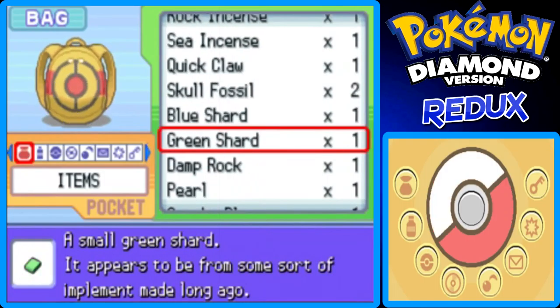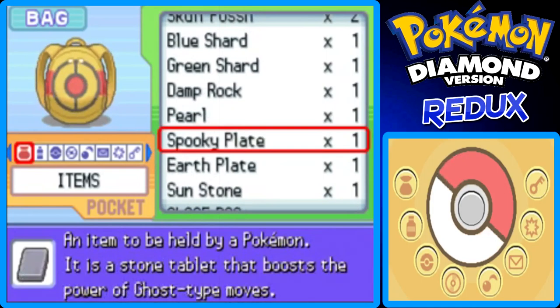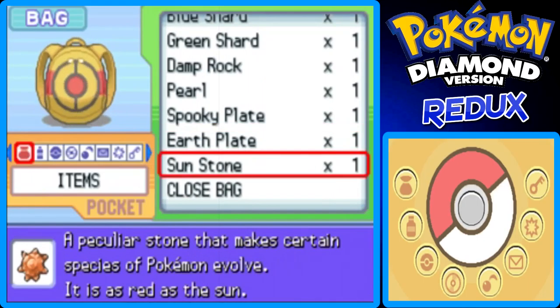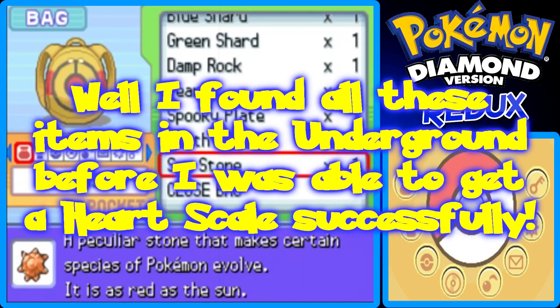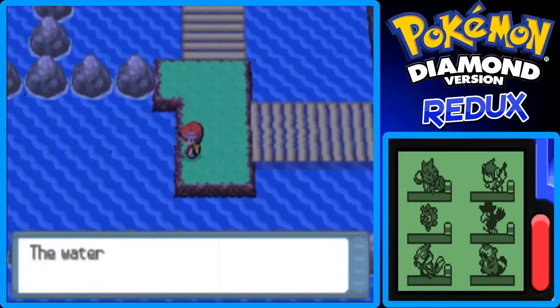I used the Explorer's Kit. Within about an hour I found two Skull Fossils, a Blue Shard, a Green Shard, a Damp Rock, a Pearl I found with the Dowsing Machine on the beach, a Spooky Plate in the underground, an Earth Plate in the underground, and a Sun Stone in the underground — and I found all of that before I found a Heart Scale.